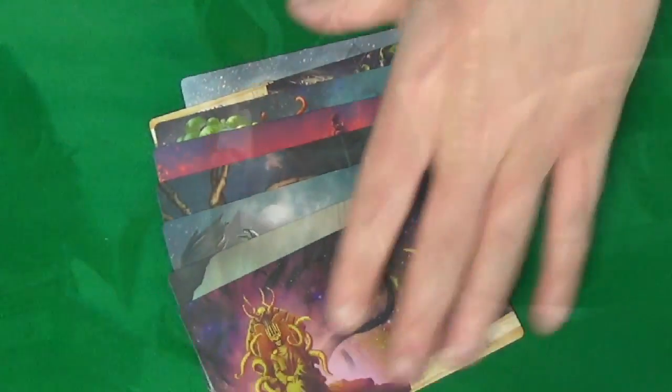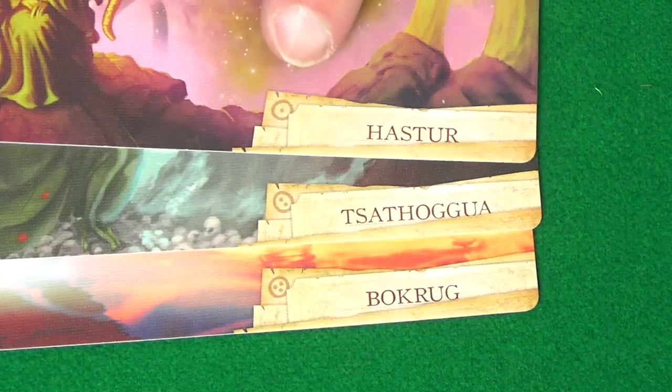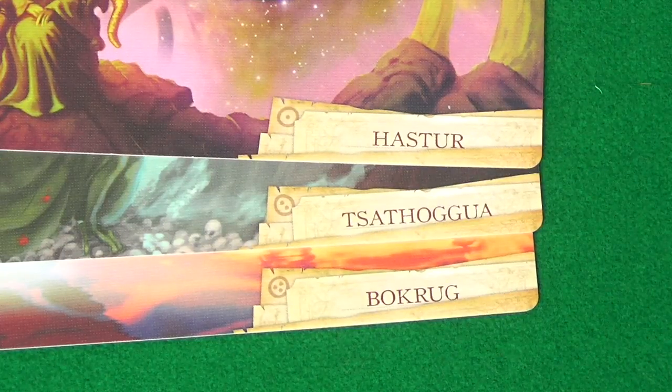To start setting up the game, shuffle up all the god cards and deal two to each player. They'll then pick one of these two to use for this game. The circle with dots in tells you the recommended player count for this god, from one to three or more.